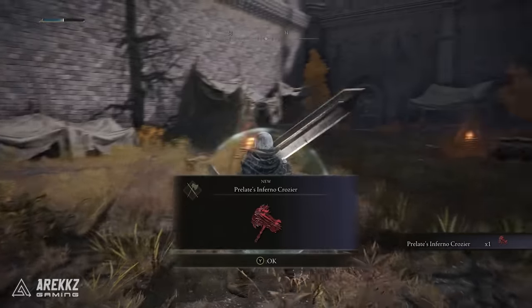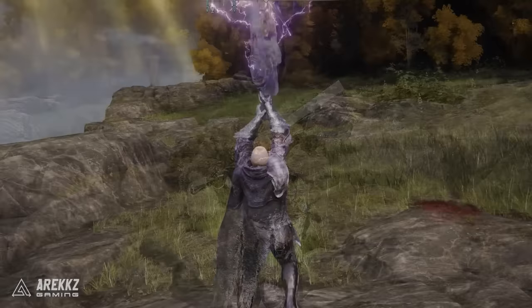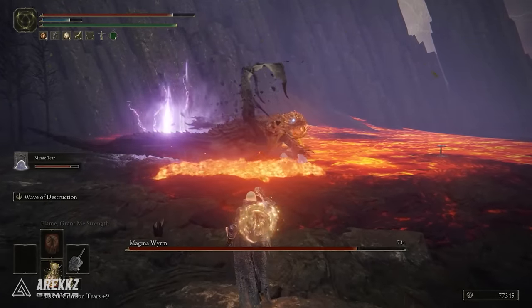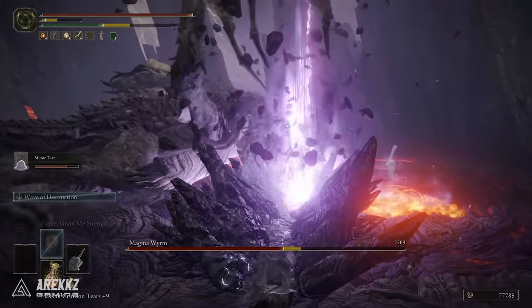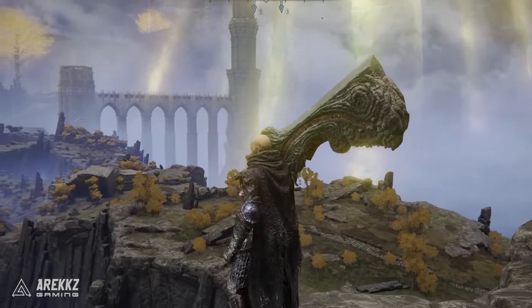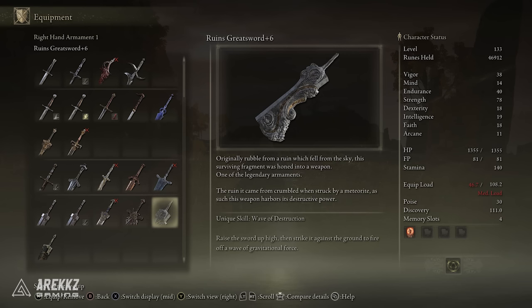Finally for the last weapon, the Ruins Greatsword — actually my favourite on the list. The ash of war for this is incredible. Not only is it really powerful, it looks amazing: you send out a gravity wave that wrecks everything in its path and you see these stones and boulders coming out of the ground. It dishes out a great deal of damage. The runic stone design of the Greatsword itself also looks quite distinct. It can go up to S-tier scaling when fully upgraded. It does have a strength requirement of 50 and intellect of 16, scaling primarily in strength.